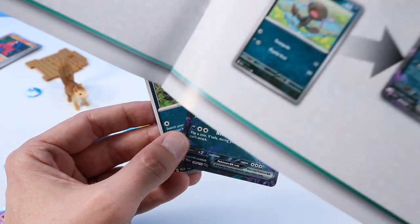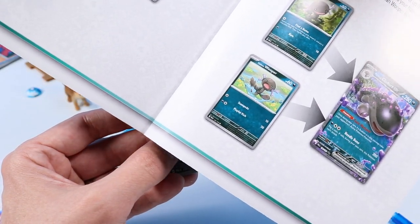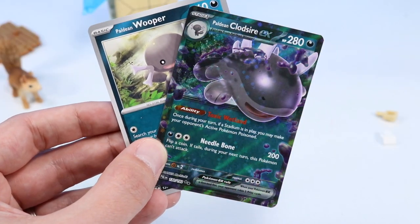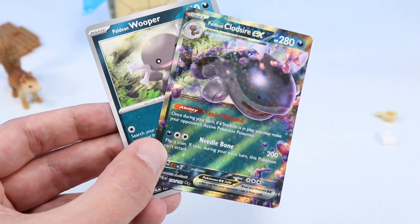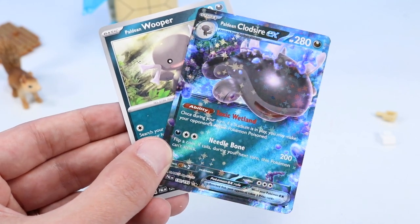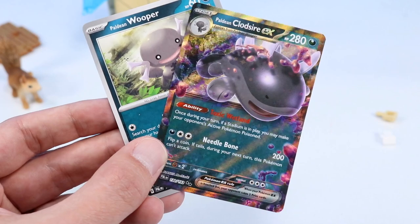Which Wooper did we get now? It's been a while. So we did find that Wooper with the Find a Home power, and there is the Clodsire EX. Funny — the other Wooper has a Stampede power. I think that would have been pretty cool too, obviously. But wow, to end on this card is pretty awesome. Look at all the little stars — reflective stars on this card. The layers. It is so cool looking and pretty. What a cool find to finish.